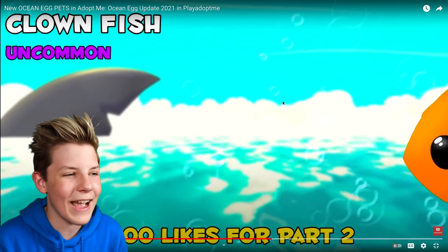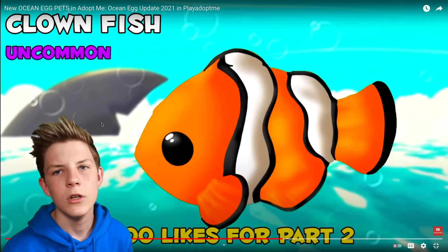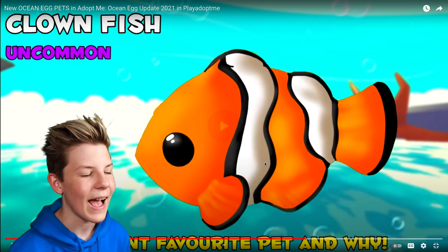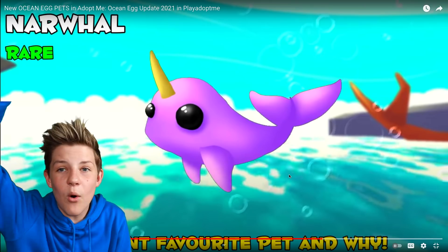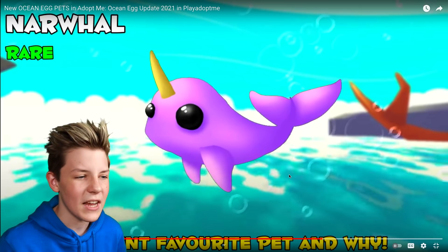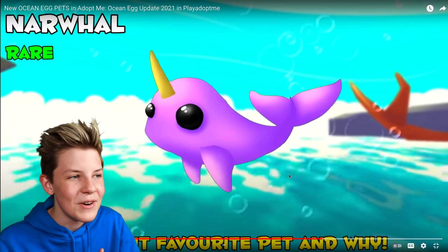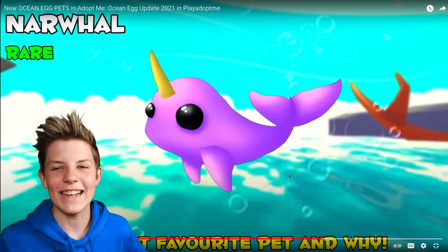There's also an uncommon clownfish — it's Nemo! The seahorse is rare and the octopus is common. Next up is a narwhal with a massive horn — so cute. You might know the narwhal song: 'narwhals, narwhals, swimming in the ocean, causing a commotion because they are so awesome.' It was annoying but I loved it when I was about seven!